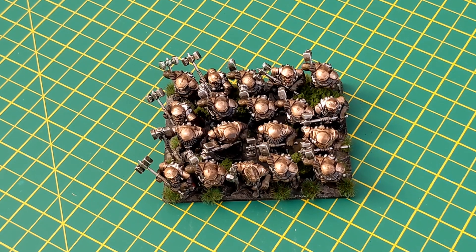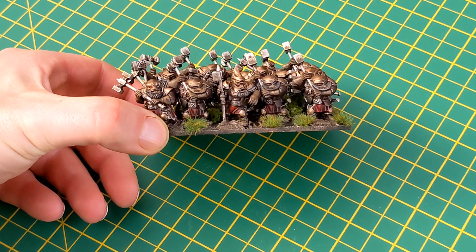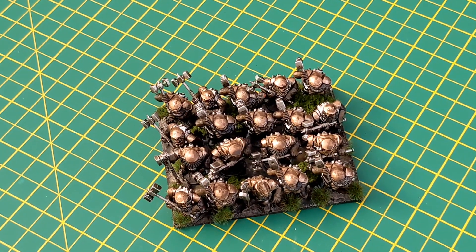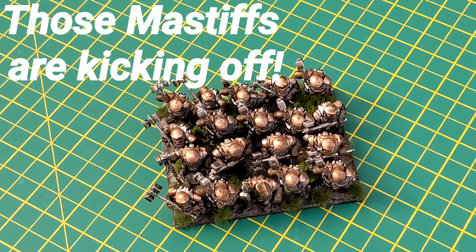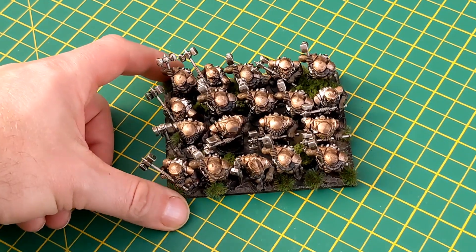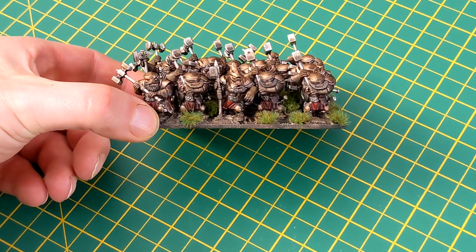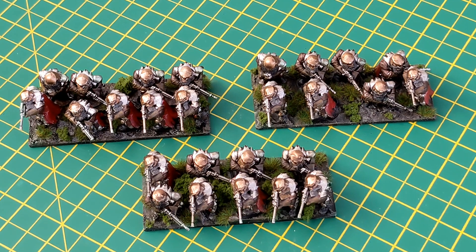Following on from that we have a regiment of shield breakers. These boys are cool - I've done max unit models on there just because it looks great. Melee three plus, defense four plus, 12 attacks, 14-16 nerve, crushing strength one, headstrong. And again there's another throwing mastiff if you want to use one. I just love the miniatures and I know Rob does too.